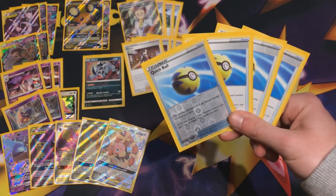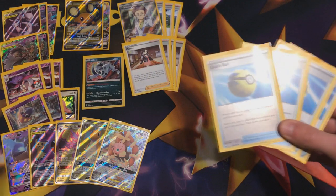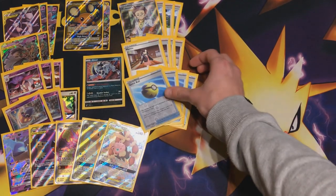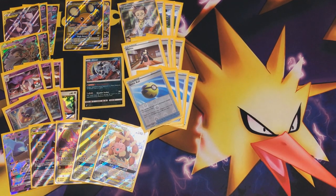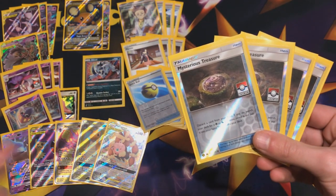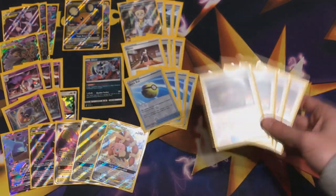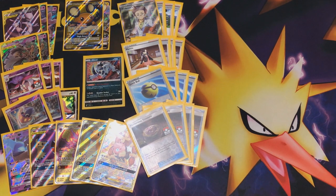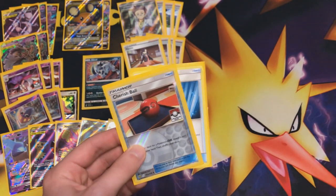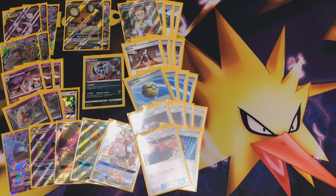Moving forward: four copies of Quick Ball — discard an energy to get it back with Malamar, and find yourself a basic Pokémon. A lot of these Pokémon are basics, and this also grabs Dedenne GX if you're bricking. Then four copies of Mysterious Treasure — very straightforward for finding Psychic type Pokémon: Gengar, Mimikyu, Latios, Inkay, Malamar. This is the main way to find those Psychic types. Lots of search cards in combination with good supporters make this deck consistent. Two copies of Cherish Ball for when you want to find a GX without a discard effect.